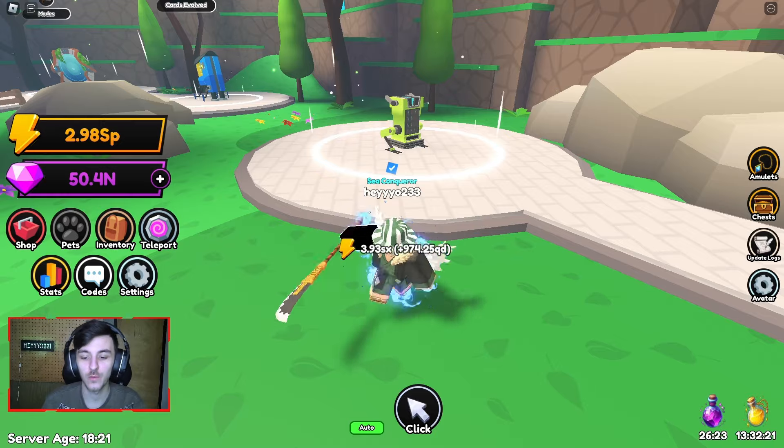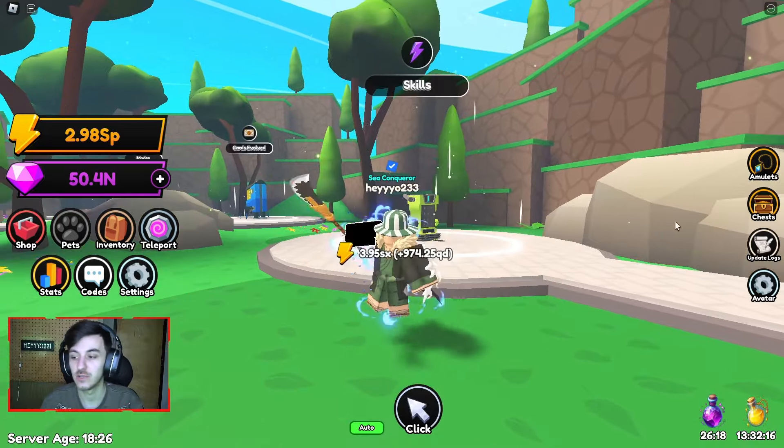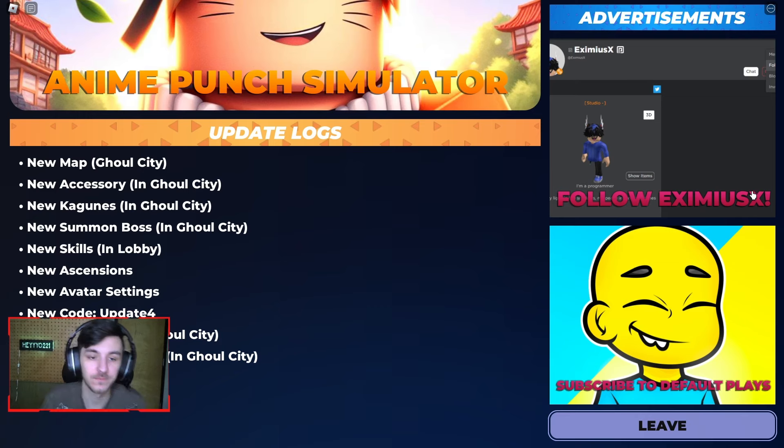Welcome back to Anime Punch Simulator. There's a new update today, but first let's recap the last update: they made everything simpler — secret skills went from one in ten thousand to one in one thousand, and materials you gain are basically triple. So I get like 16 or 24 golden cards for a raid evolved, and like six fish or three hammers.